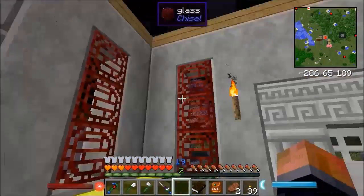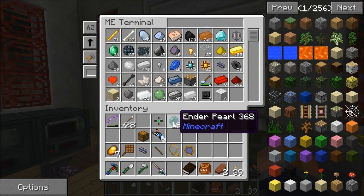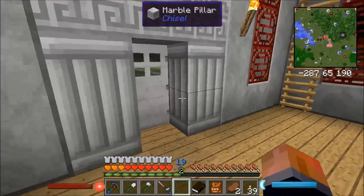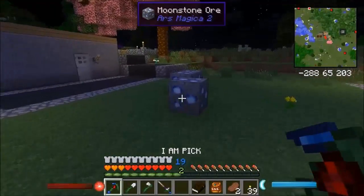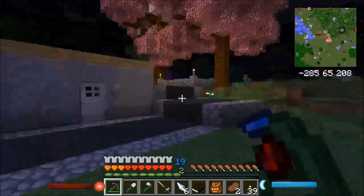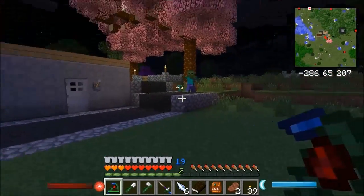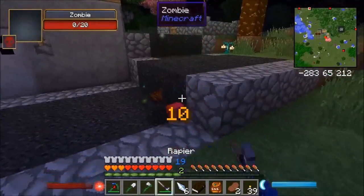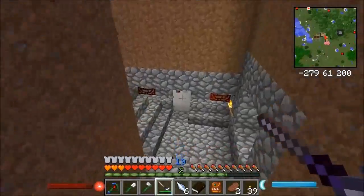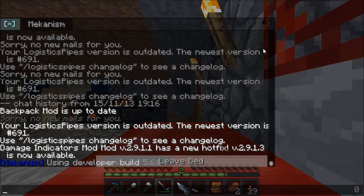That looks like a meteorite - maybe that's what we found the other day. I'm not getting ender pearls though, which is odd. Oh look at that little enderman - how cute, just blowing off a little party popper because it's not fully ready to explode yet. Otherwise it would have grown, right? So they can't explode when they're little - that's awesome.